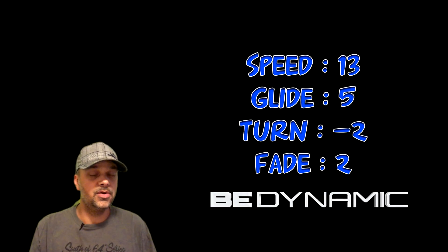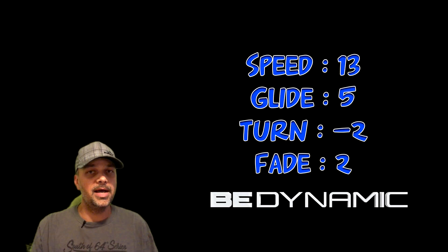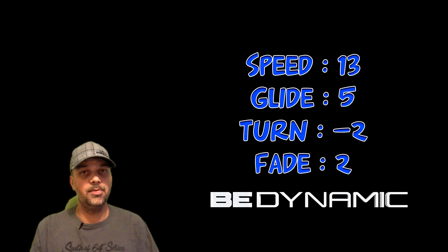Alright, the Captain from Dynamic Disc. What is it? What does it do? How does it fly? Well, let's find out. With a speed of 13, a glide of 5, a turn of negative 2, and a fade of 2, it's going to be high speed, understable, but low speed stable.